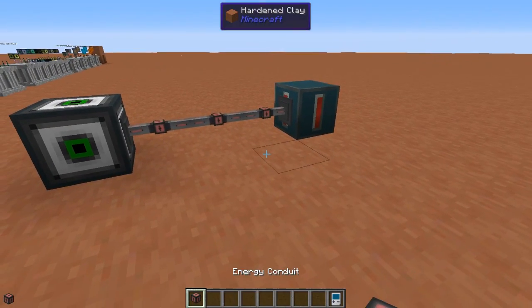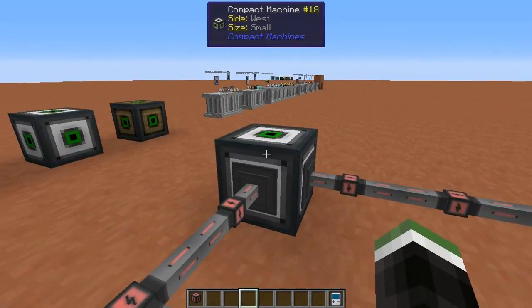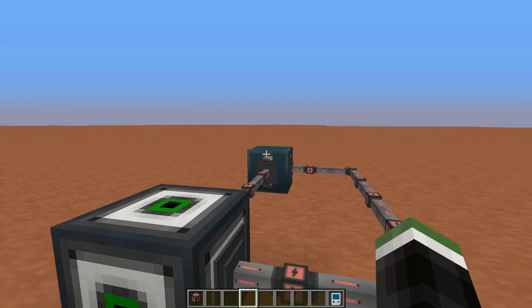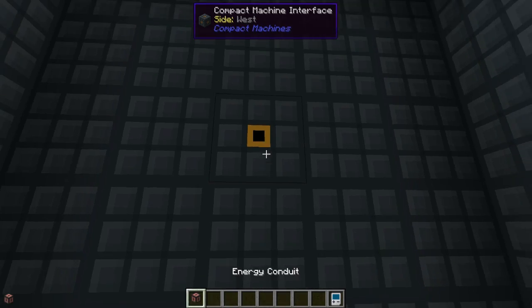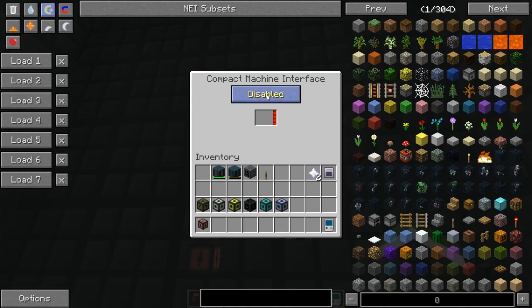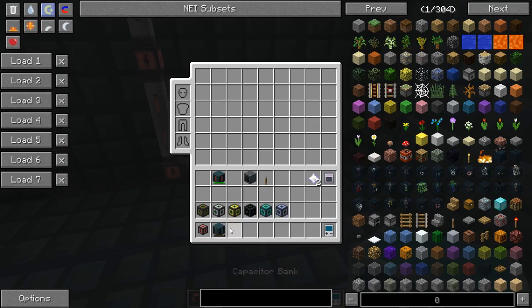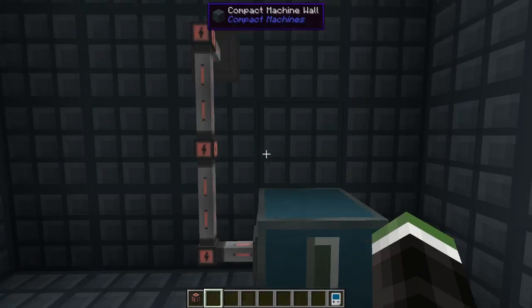It's that simple: hook up a power source to one of the sides in the overworld, continue the power line inside the block, and set the interface to import. Heading back out, you can see we are dropping power in the capacitor bank — it's being transferred to the sag mill inside. I'll go ahead and hook up a power source to the west side as well. Now both south and west sides have power.